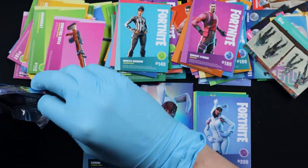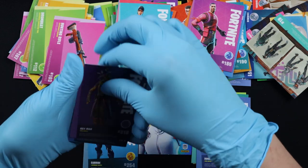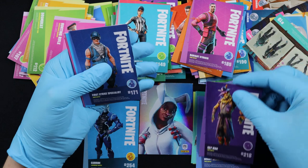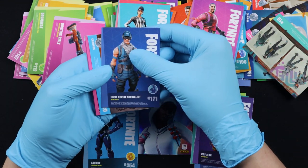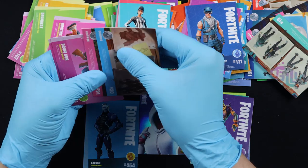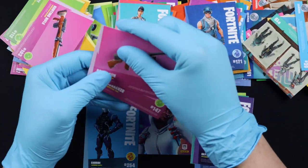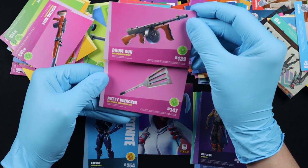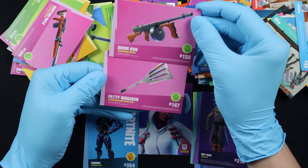Next up is Heyman, Epic. We got First Strike Specialist, Rare. Screenshots. As I told you they are always together — Drumgun and Paddywhacker.